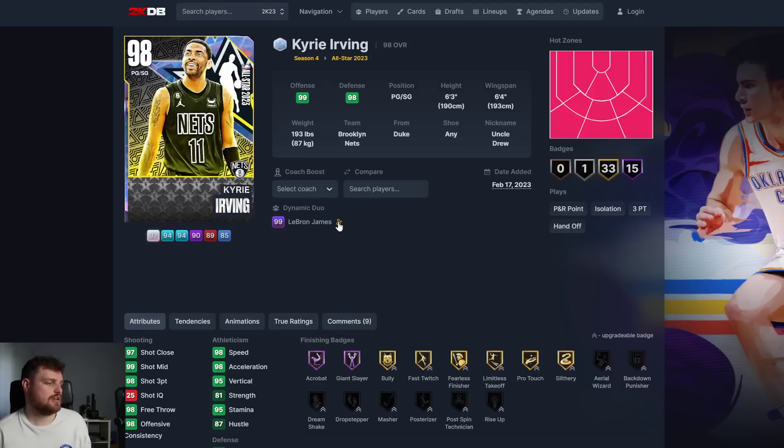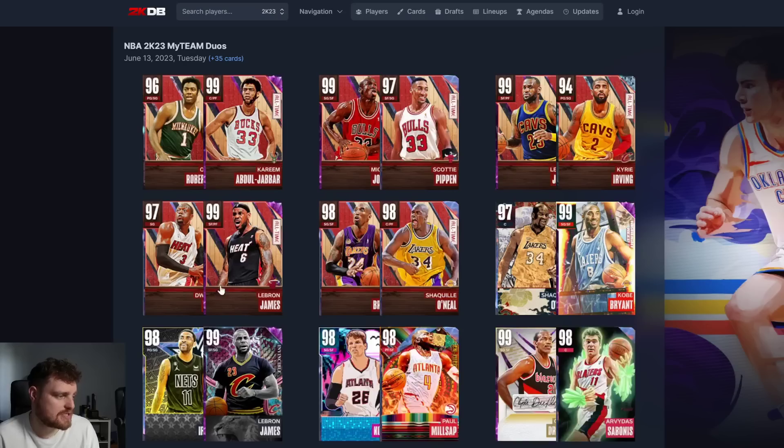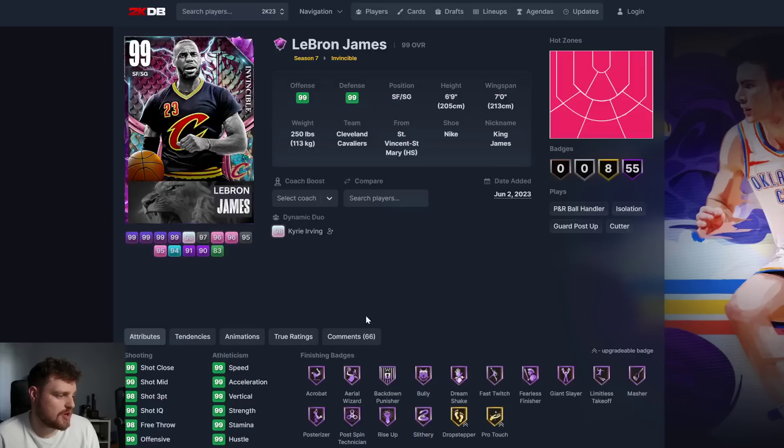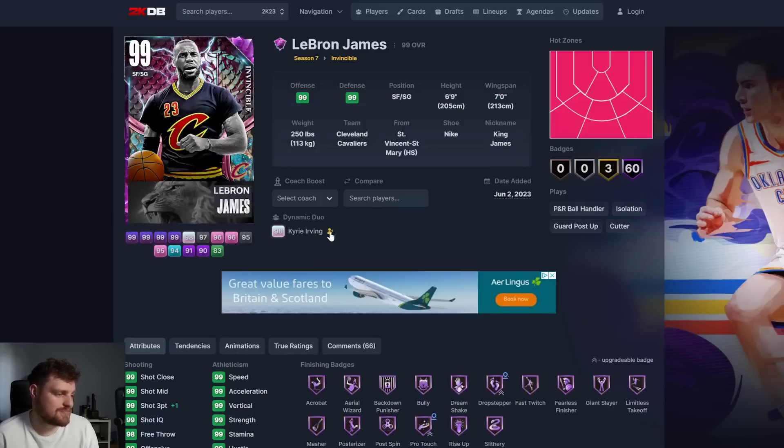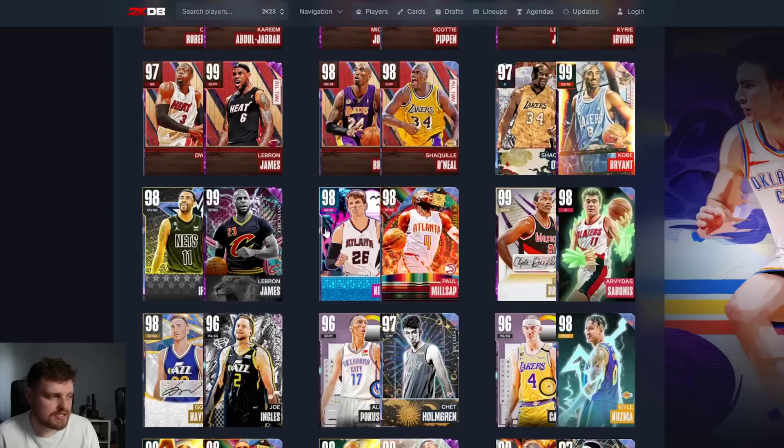With Kyrie Irving, his animations are one of the issues. He goes that 1-0 wrong - it's every shooting badge. For LeBron, it's just an excuse to put LeBron in these packs and give him these 5 extra hoffs. Him getting the 60 hoffs makes zilch difference.